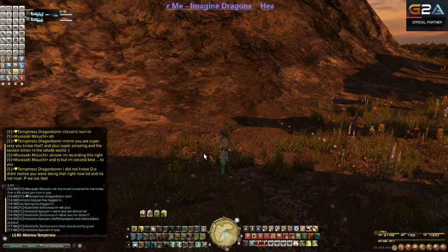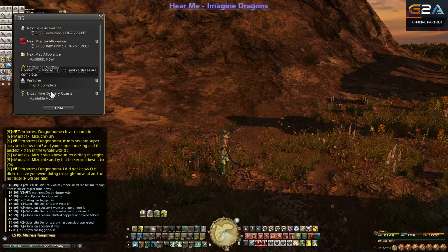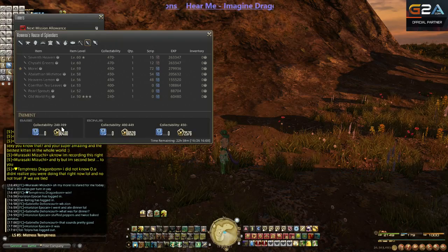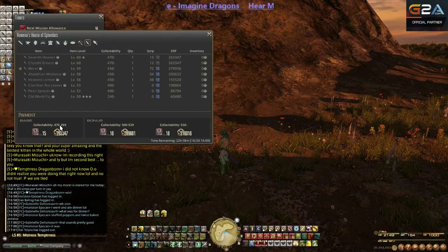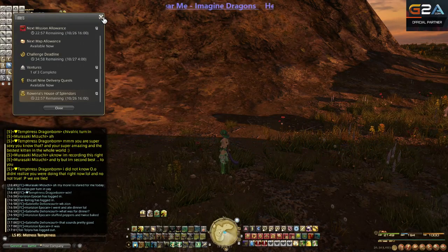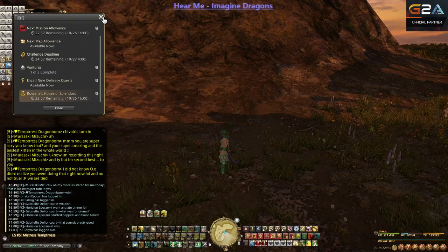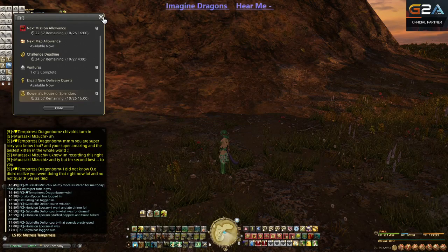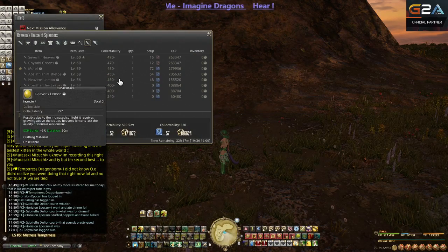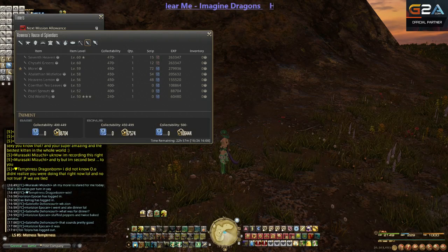Once you unlock it the first time, this time tomorrow — 5 p.m. — it'll be able to be farmed again, which I will do for red scripts today. That's my Seventh Heaven turn-in: 15 scripts at a collectability of 470. My next video will be about the Kalasha greens, which is the every-day script item, and the 9, 10, and 12 o'clock farm items, which will cover all the script items.